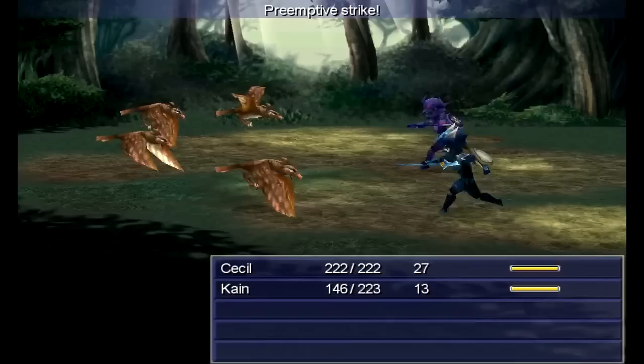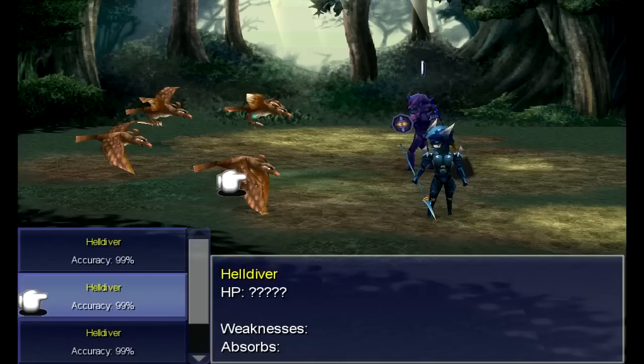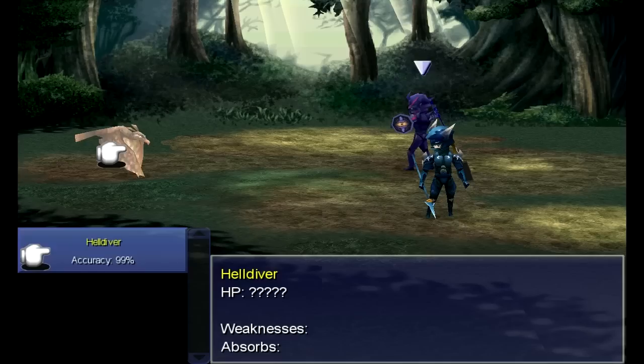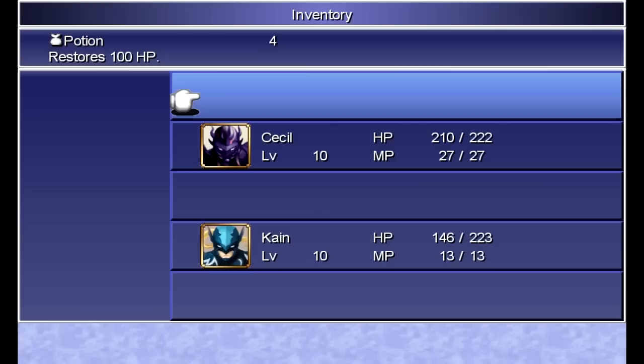Okay, here's the new enemy I was looking for — Helldiver. One thing about these guys is that when they attack you, they can inflict a slow or gradual petrifying status on you, so something you want to watch out for. And if you didn't get an ambush or a preemptive strike, they might be able to fully petrify you by the time the battle's over. If that does happen, use a gold needle — that'll cure it. Let's see how we're doing on HP. You could use a little bit of help there — let's just cure Kain.